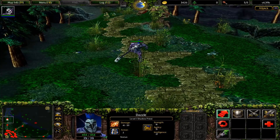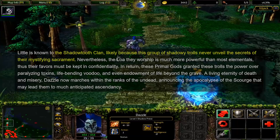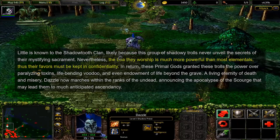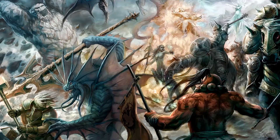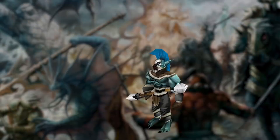In 6.53, his lore had a revision written by Mio09. In this version, Dazzle belongs to the Shadowtooth Clan, a group of shadowy trolls who pray to primal gods. Their magic is stronger than most elementals, so they keep their secrets shrouded in mystery. In return, the gods provide them with various powers, and so Dazzle marches with the undead, hoping that the Scourge can bring him to an ascended rank. Since he uses a neutral creep as his basis, Dazzle's voice lines don't reveal too much of his character, instead opting to be a typical troll with ice puns.